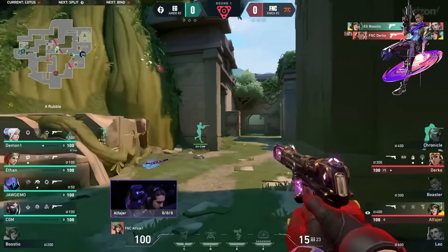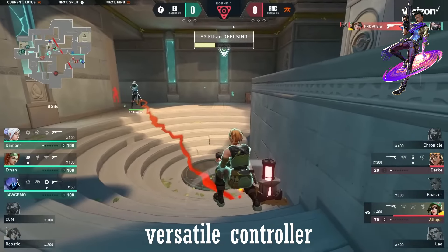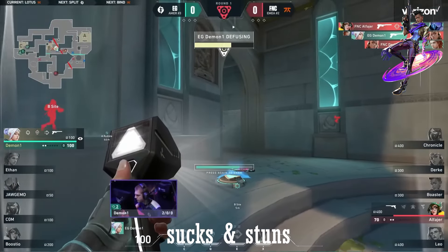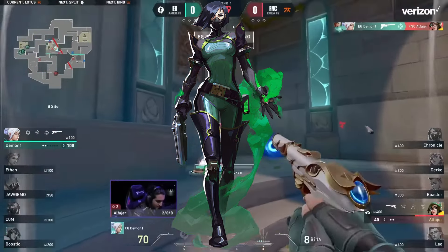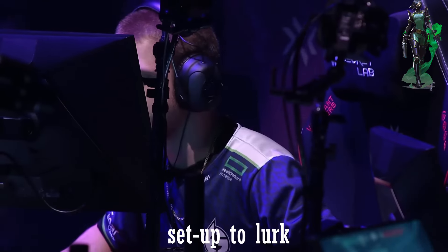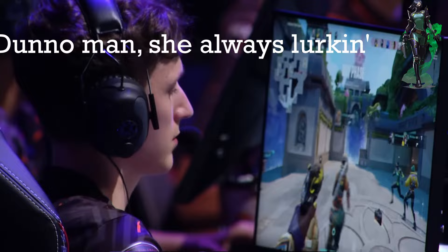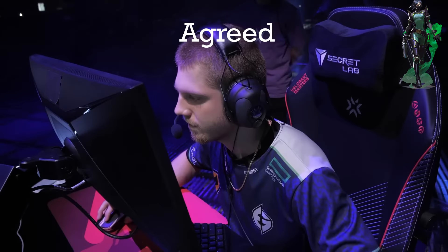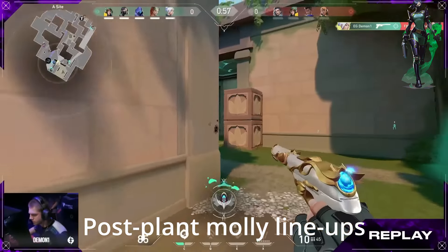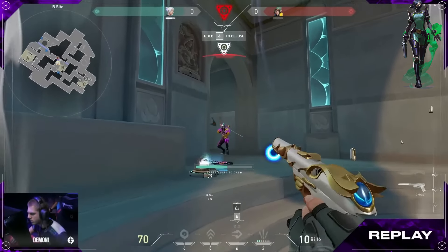Moving on to Astra — her kit allows her to shine in all aspects of Lotus. She's the most versatile controller, able to smoke pretty much every chokepoint to entry on either of the three sites, while still being able to play post-plant with sucks and stuns to help delay the defuse or a plant. Now we've got Viper. Viper on attack is crucial for having her wall set up to condition the other team, but also to lurk. Having the enemy not know where someone is each and every round will have them play more passive. Plus a bonus — post-plant Molly lineups. If you play Viper and want to rank up, go find some Viper lineups and setups.